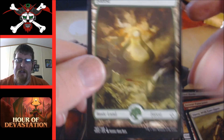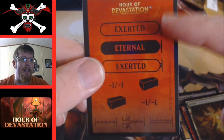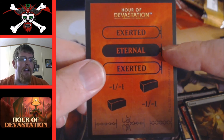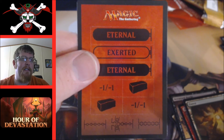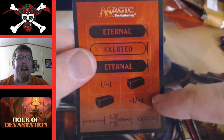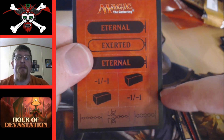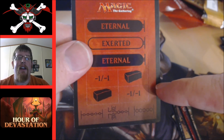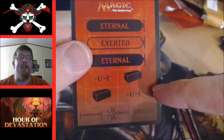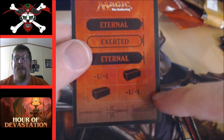There's a full art Forest — always happy about that, it'll probably get added to my pre-release binder tonight. And we got new punch-out tokens — the exerted marker and the eternalized marker. I like the color on those. I love using negative one counters; people think it's silly but it's a good reminder. People always use dice for one one counters, and this tells you definitively it's a negative one counter — done.